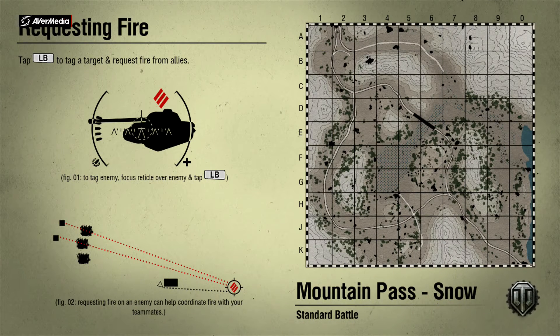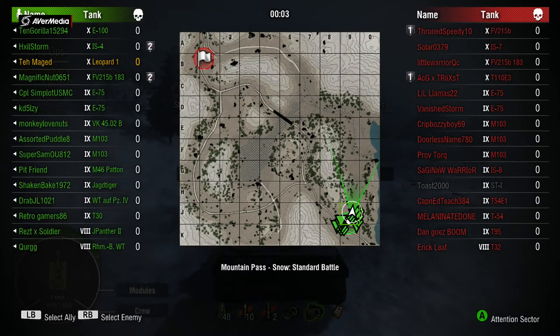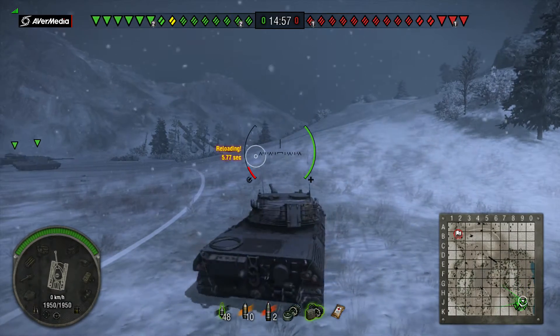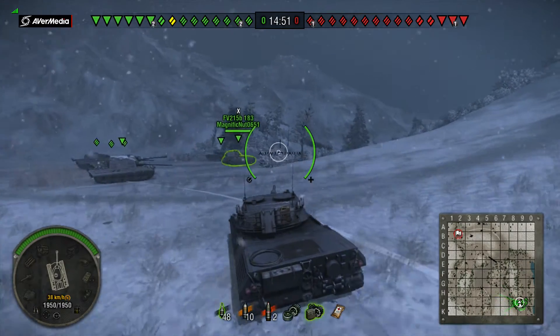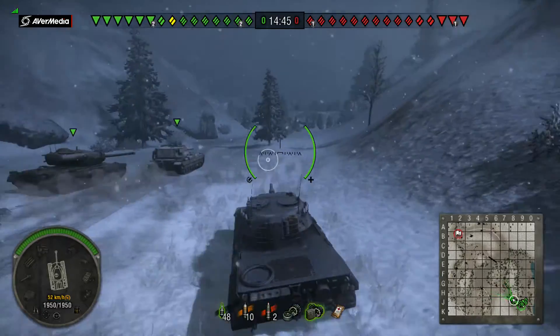Okay, here we are on Mountain Pass, standard battle. For equipment I run coated optics and a rammer — standard across all my medium tanks. I run vents as the third equipment option. You could run a vertical stabilizer instead for better aim time and dispersion on the move, but I prefer vents for the all-round boost to view range, camo rating, and a little bit of everything — like having an extra Brothers in Arms boost to your crew.